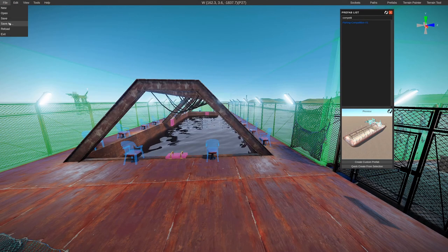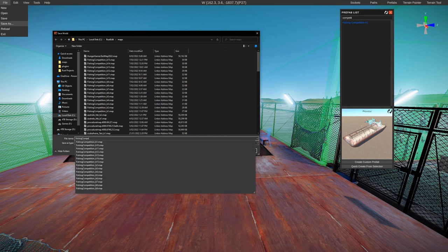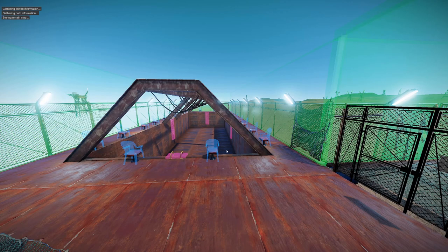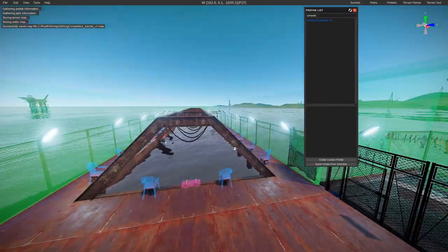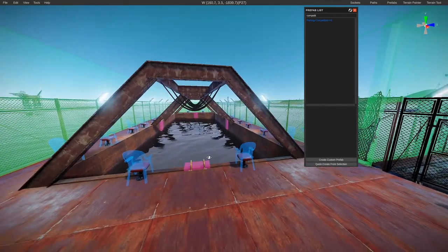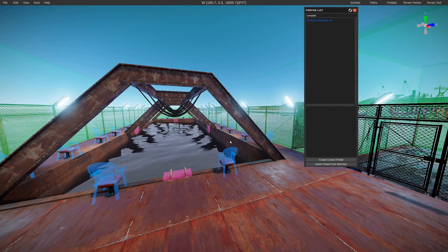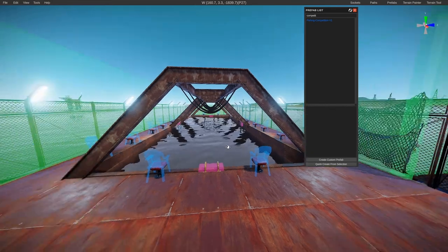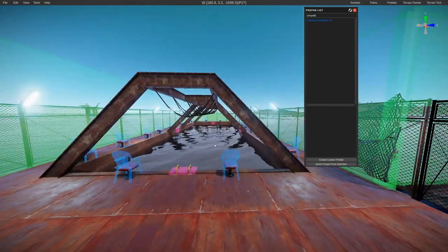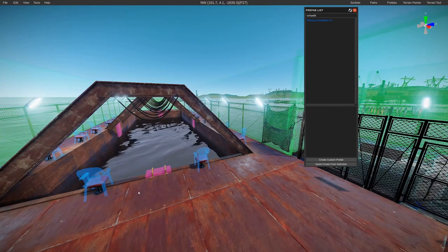Make sure to save the map file: go to File > Save As and give it a unique name — I'm calling mine 'fishing competition tutorial v1'. If you're hosting a custom map, you'll need to host the file on something like Dropbox and point your server startup towards that file location instead of a procedural map. Look up a tutorial for that if needed.